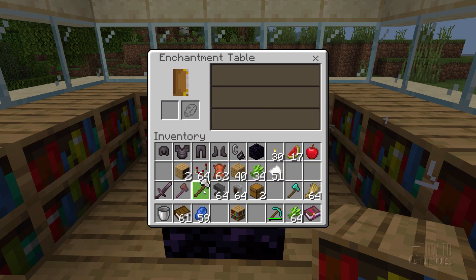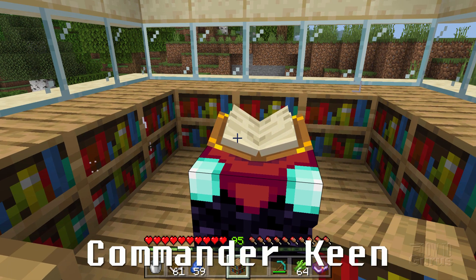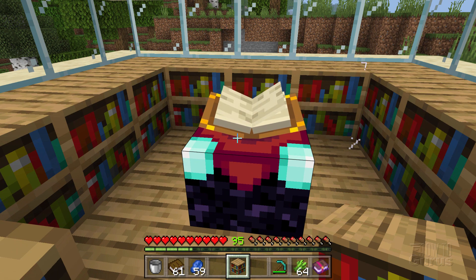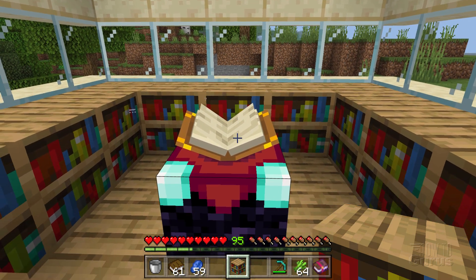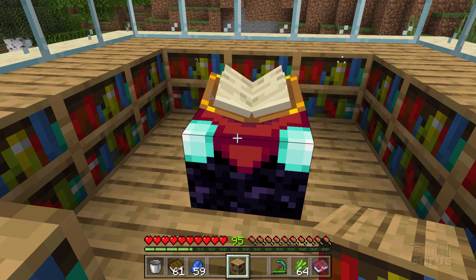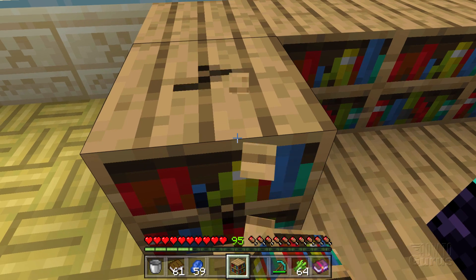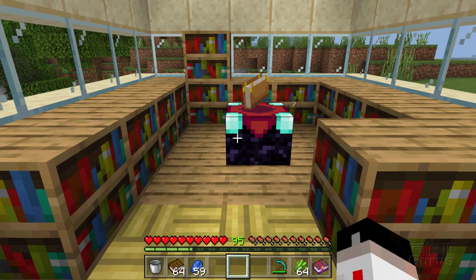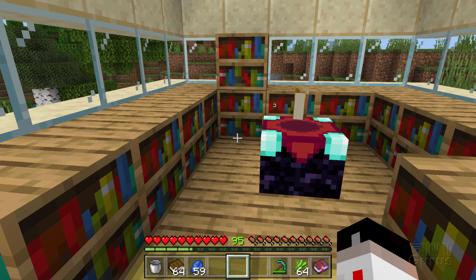There is a history to those symbols though: there's a basic computer game from the 80s called Commander Keen that had these symbols — that's where they came from. Now, bookshelves have to be at the same level as the enchanting table or one block above; they can't be below so you can't hide them under the floor. There has to be an airspace around them, but you can stack them a bit higher if you want. The maximum used is 15 — you can place more for looks but only 15 will affect the table.